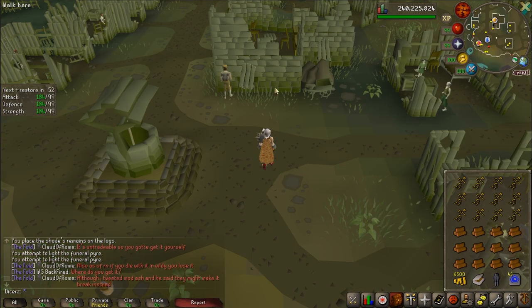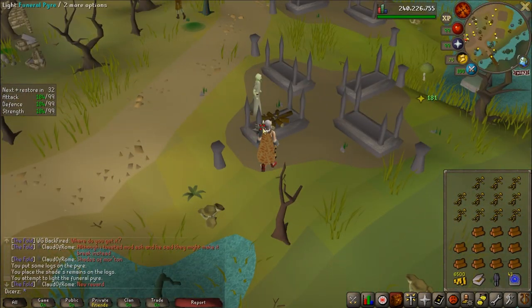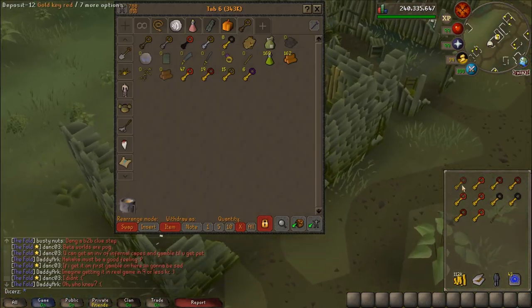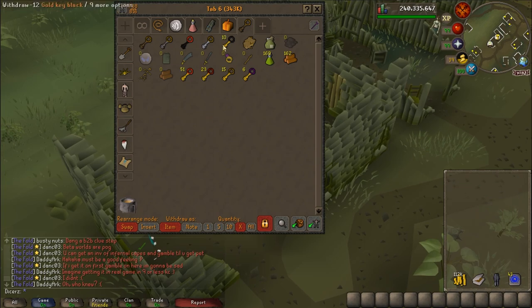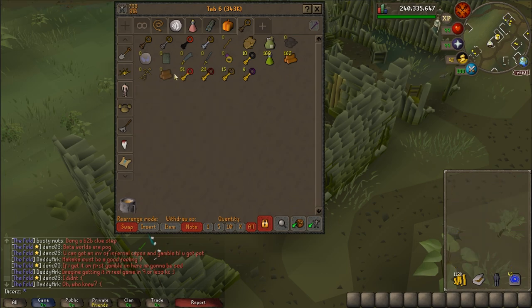This kind of ruined it for me, and it's a bit of a missed opportunity that they didn't make this process a little less painful. After burning everything up, I got 112k GP from doing that, along with 51 crimson keys, 23 red keys, 15 brown keys, 10 black keys, and 6 purple keys.